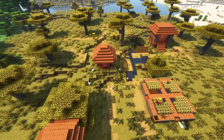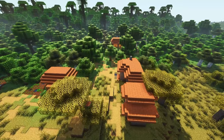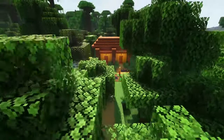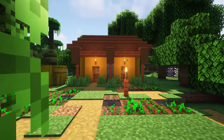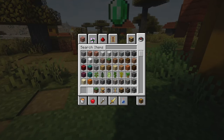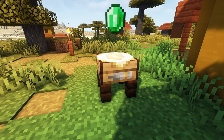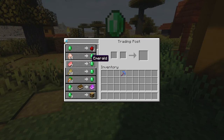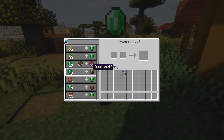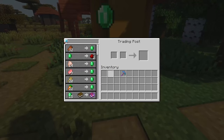Next up, this mod makes trading with villagers just a little bit easier. With all these different villager professions spread across buildings, it can be annoying to go around to each villager and figure out which trades they actually offer. This mod is Trading Posts, and it introduces trading posts to the game so you can trade with all different villager types in one single spot, as long as they're within range of it.